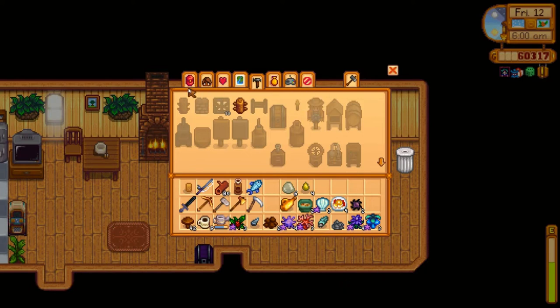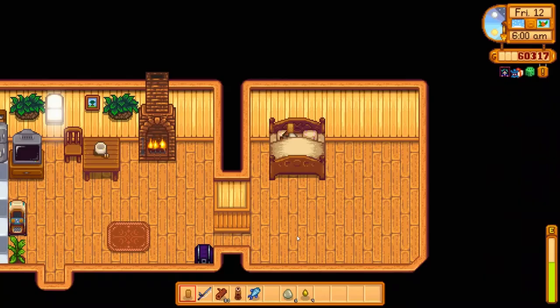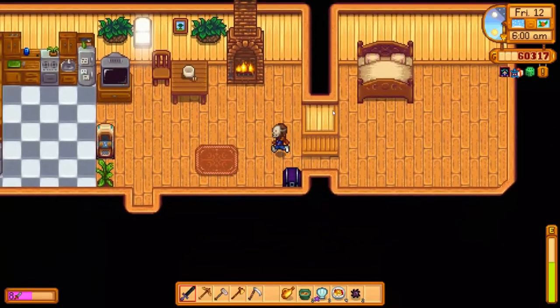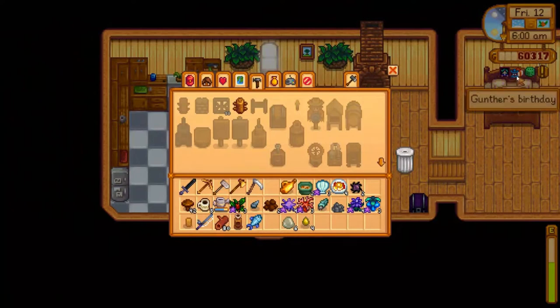Three hundred and thirty-seven gold — pretty good. Let's go ahead and check the billboard for today. An invasive crab species is living in the local mine — Demetrius needs us to slay five rock crabs for 900 gold, which we will take. Let's double-check our other quest — that's the only timed quest we have. Today it is actually Gunther's birthday, it's a super good luck day, and the traveling merchant is in town.